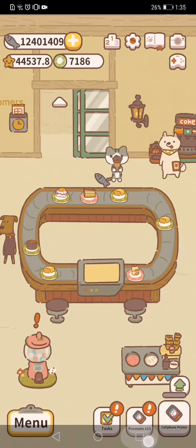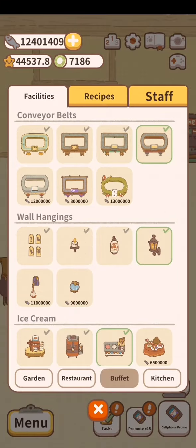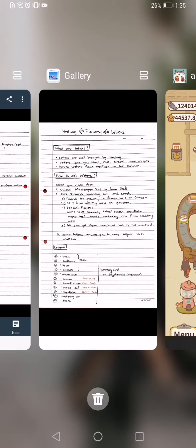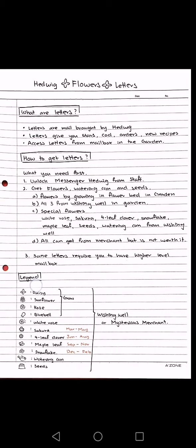I'm gonna start with exactly what the letters are. The letters are actually mail brought by H-Wake, who is a staff member. The letters give you stars, they give you code, they help you unlock orders, and they can give you new recipes — add orders to fulfill and get stuff. You can access the letters from the mailbox.